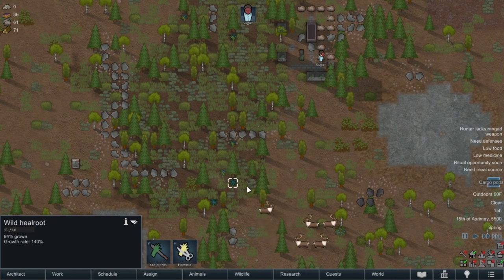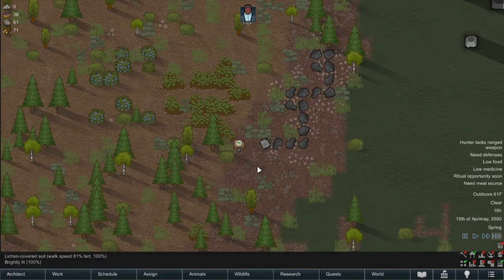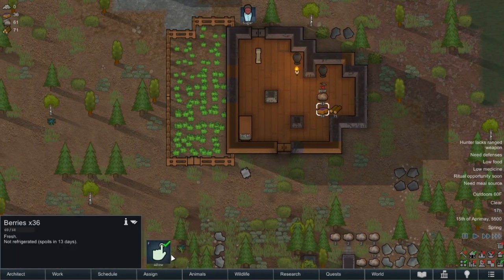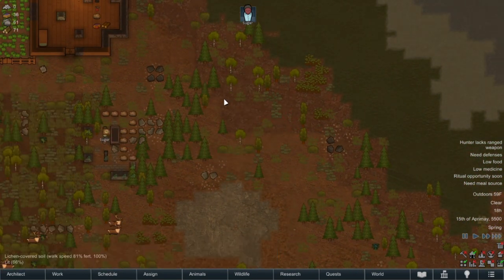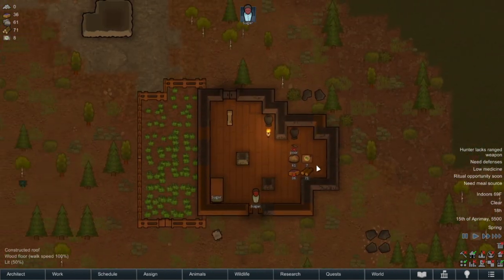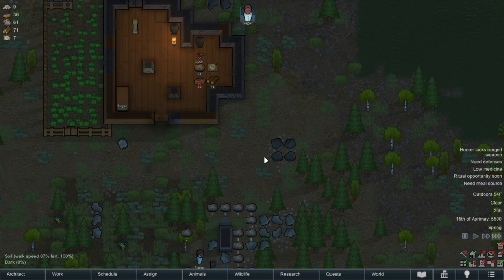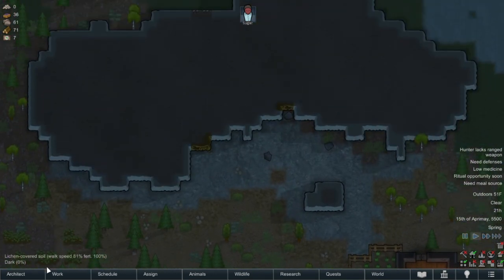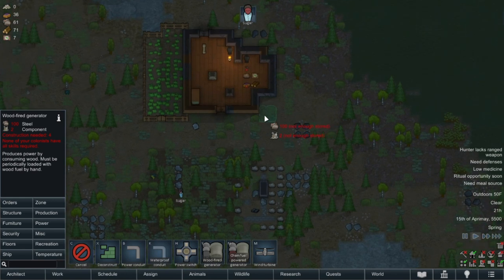Cargo pods — what have you got? Vegetarian fine meals — go get those! How long do they last? Four days — that's okay, we'll eat them. The berries last a little longer, so we'll disallow those for the moment. We got 38 steel from those walls — not much, but we don't need too much. We have 124 steel total, so we could do a wind turbine or a wood-fired generator.